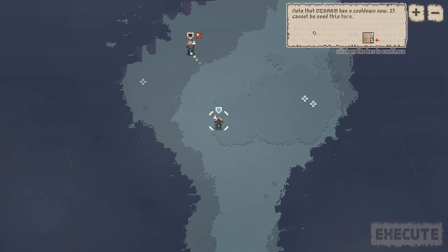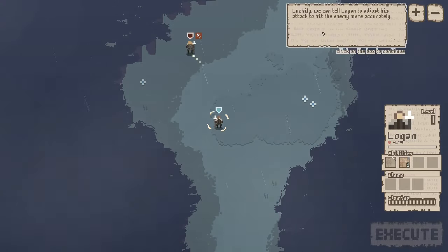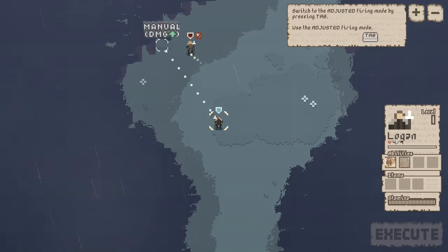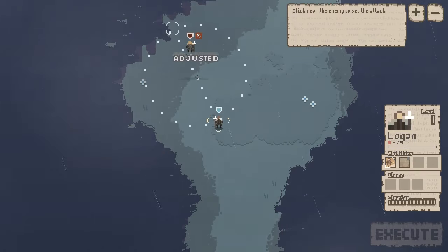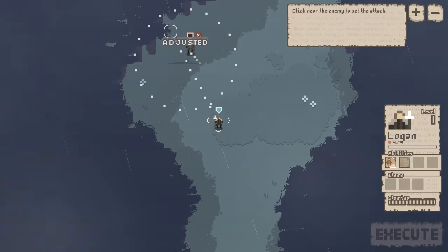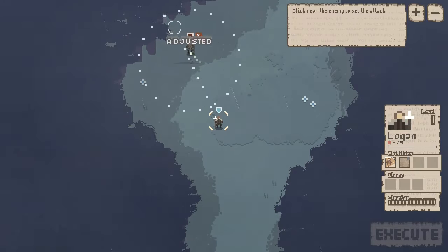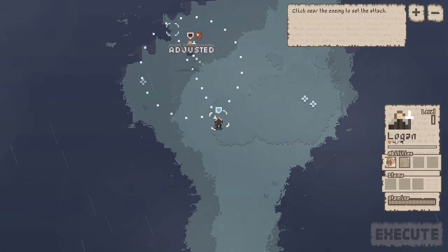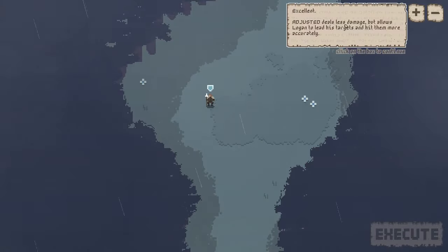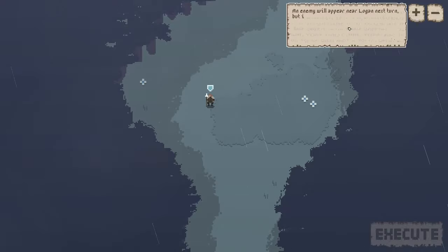Our Disarm is now on a one-turn cooldown, but we also put the enemy on the defensive, so he can't attack — he's going to try to evade us, making hitting him more difficult. Another way we can increase accuracy, at the cost of damage, is by taking our Charge attack and hitting the Tab key to switch to an Adjusted Charge. We can kind of guess where the enemy might be moving, and as long as they stay within the dotted circle area, we can adjust our movement while we attack. The Adjusted mode does deal less damage, but we get higher accuracy.